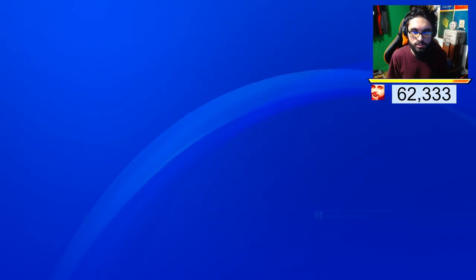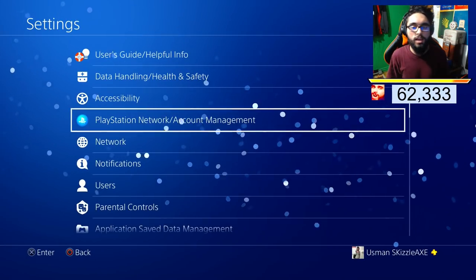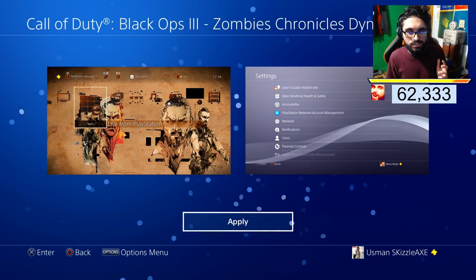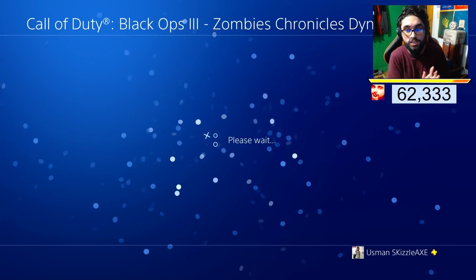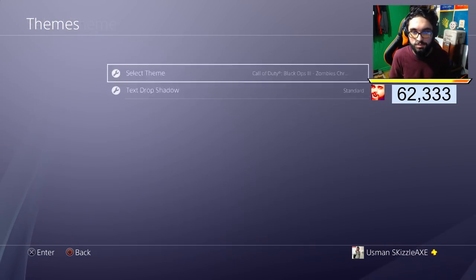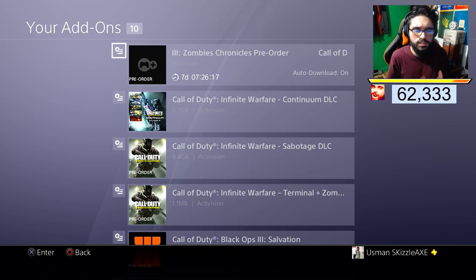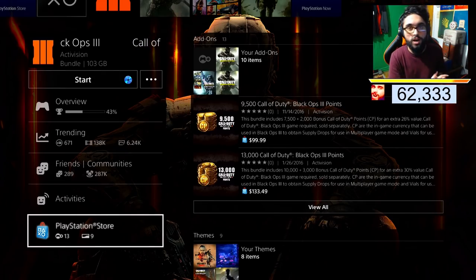Let me show you how you can get the team — go into settings, go down to teams, and you'll have the option to select a team. If you have low storage you'd have to delete something in order to install DLC5. That is how you can pre-order Zombies Chronicles — I did that live on video for you guys. If you enjoyed this video drop a like, subscribe if you're new, and I'll see you guys very soon!